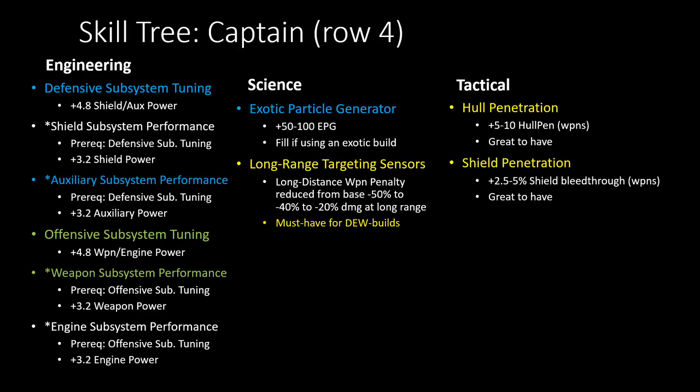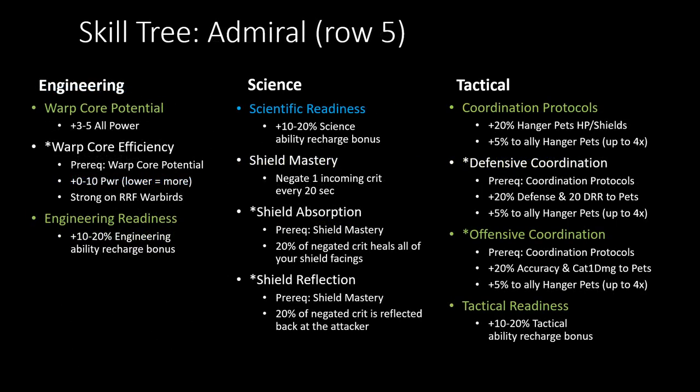At Captain rank the engineering stuff all becomes very situational — in my builds, power level points here were the last points I put in. I really hope Cryptic redoes a lot of stuff in the engineering skill tree. Long Range Targeting Sensors is extremely valuable for all directed energy weapon-based builds — it lowers the penalty from being far away from a target from 50% down to 20% if you max it out. If you're doing pure torpedoes or pure exotics you don't need this, but any weapon-based build definitely wants it.